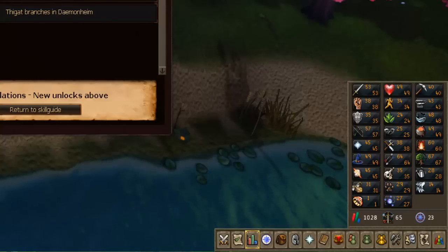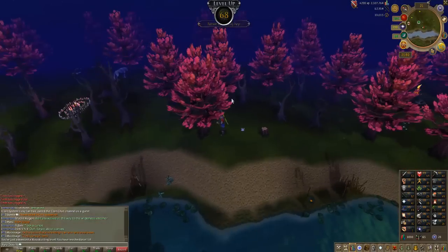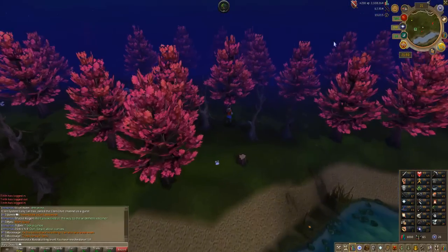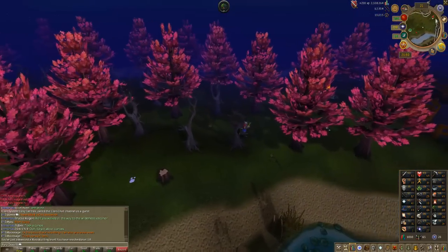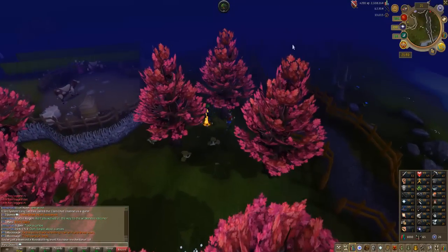I don't really have any firemaking goals right now. I'm pretty much just using firemaking to burn logs here so I can stay longer. There is 68 Woodcutting — so now we can do choking ivy. So that is great. Now we can AFK woodcutting, get some nice gains in the wilderness. And that'll be a very good method for me to get 70 for magics, and eventually get 76 for branches of darkmar.